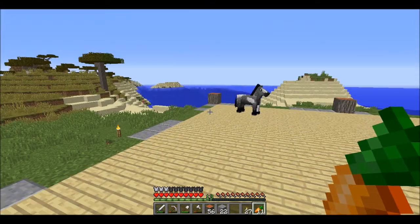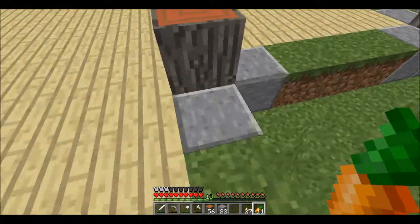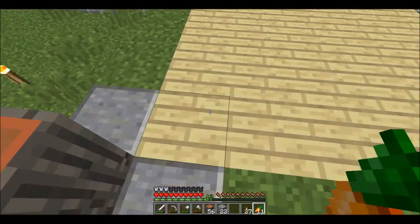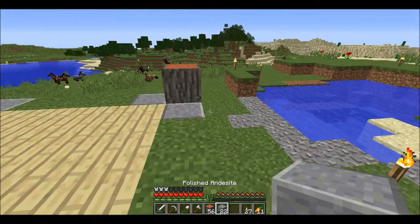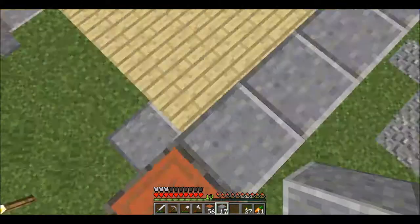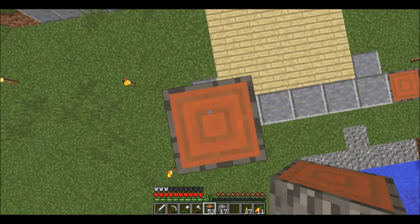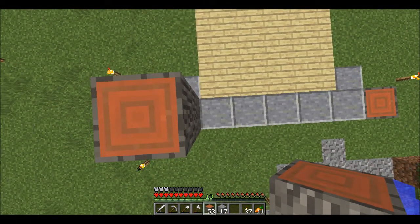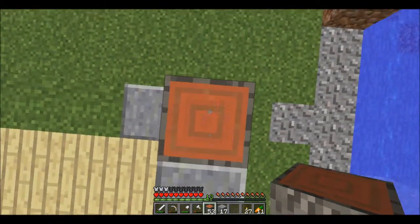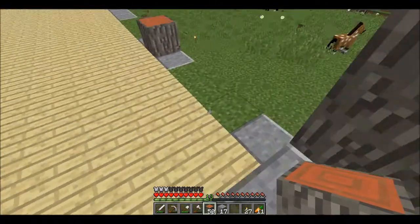Everywhere where it's grass, that's gonna be windows. I chose the polished andesite for the foundation because it kind of looks like concrete. I did the acacia wood for the pillars. We're gonna take this out by four I think — stairs four high. Maybe I'll have to tweak that later.